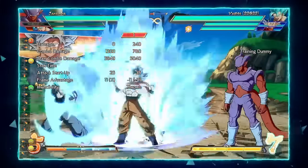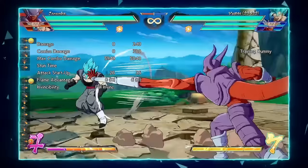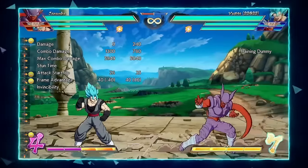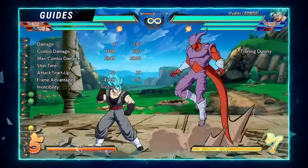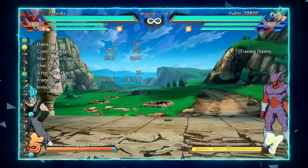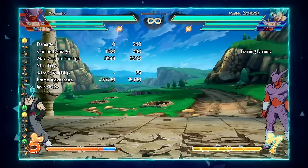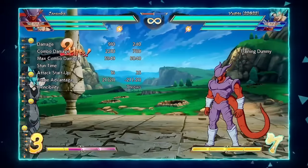Look how far this grab goes — almost half screen, if not half screen. That is all for his pressure. As you can see, his pressure is really good and he puts you into a lot of mix-ups, along with having a really good keep-away game and a really good full screen game.